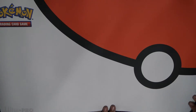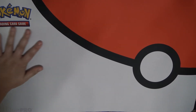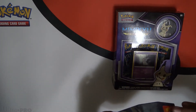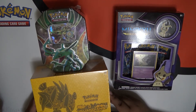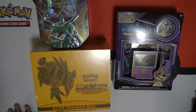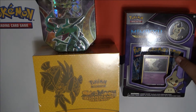Hey guys, welcome back to Trinity Unboxing. We will be unboxing Pokemon cards this time. We will be unboxing a Mimikyu Pin Collector's box, a Rayquaza — however you want to say it — and a Guardians Rising Elite Trainer box. We got all of this at Target.